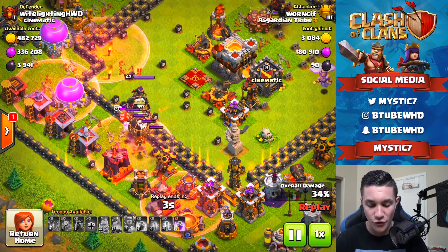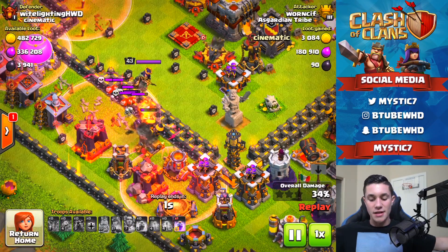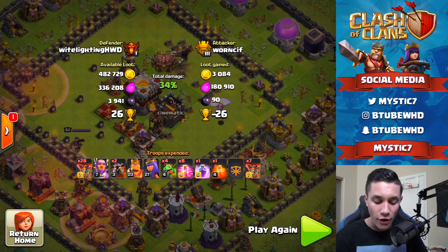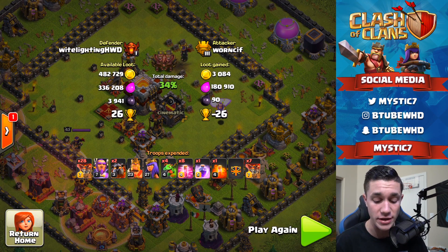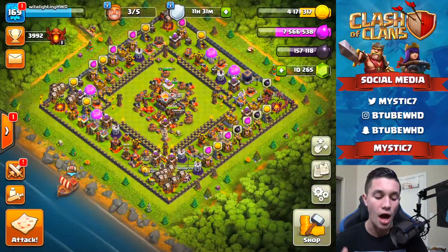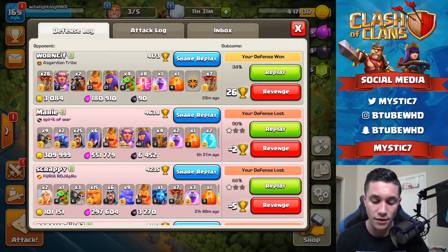She's going to get destroyed by every defense, and that is all she wrote. I also have an Inferno Tower down, by the way. He throws down the haste spell as a last-minute effort with a couple seconds left, and that's going to be it. Super quick, super easy win with our troll base for a massive 26 trophy gain — I am definitely down for that.